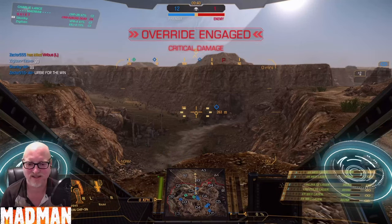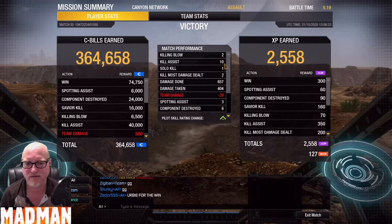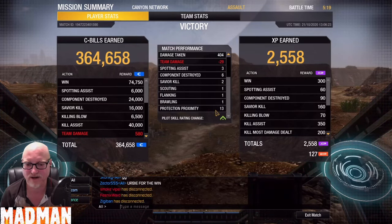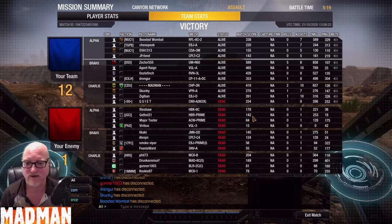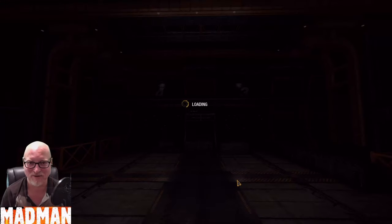Let's see the results of this. 657 damage, two killing blows, ten kill assists, one solo, two KMDDs, six components. That's the large pulses going at it for you. Team stats — we are looking at 419, right up there. That did really well. Good match overall, team cohesion was great. Hope you enjoyed this video. Stay tuned for a second one and I'll see you on the battlefield.